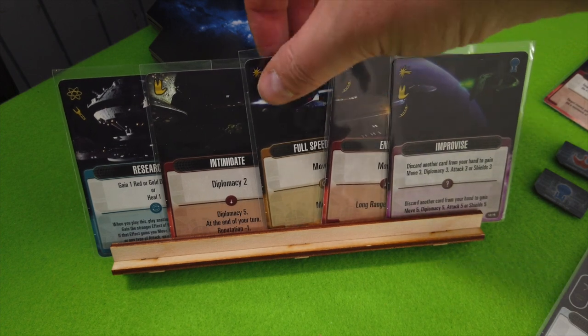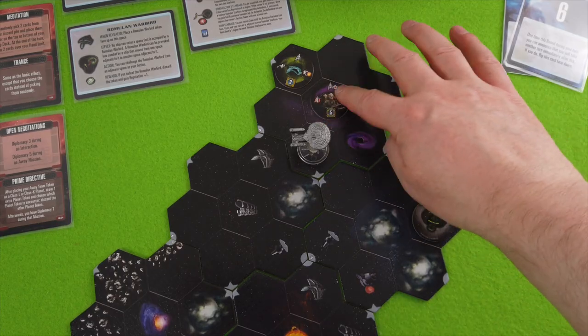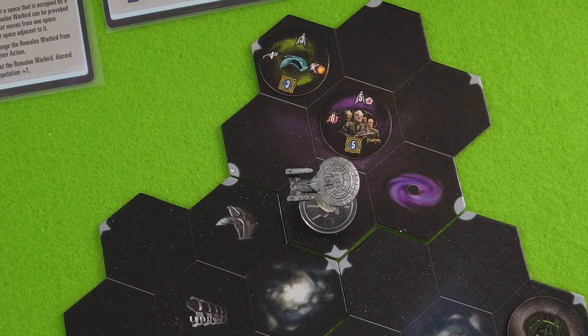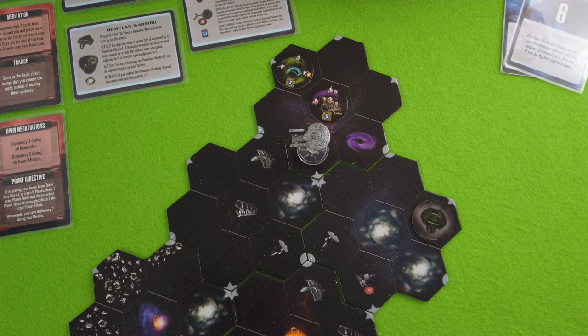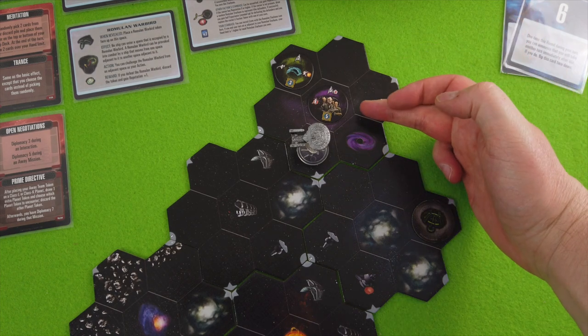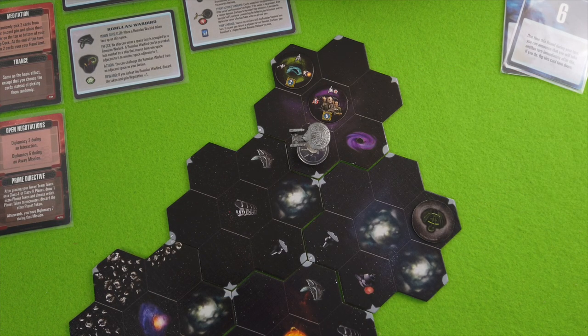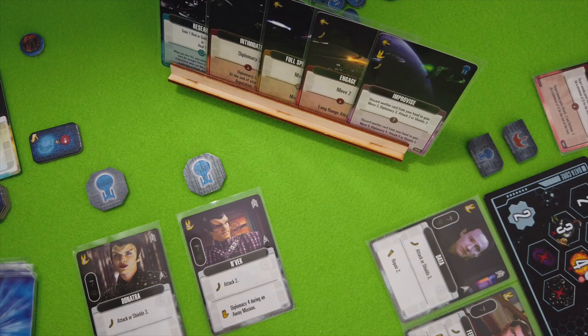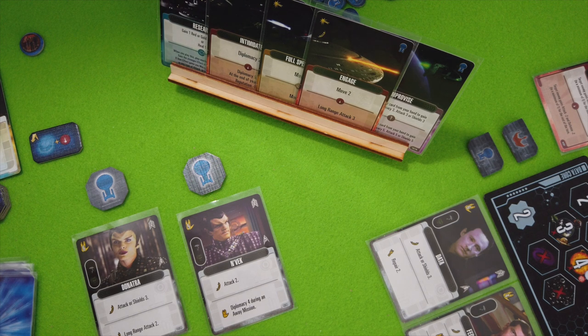We have our hand of cards again — Improvise and Long Range Attack, really reminds me of the first turn of the last day. I need to make a plan. There's a tasty target here and I'm not sure I can take it out. I need to continue exploring to find my goal — I have four days in the solo game. But attacking shouldn't be too problematic. I should be able to come up with five long range attack with Long Range Attack 3 and Donatra who provides Long Range Attack 2.